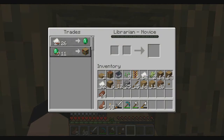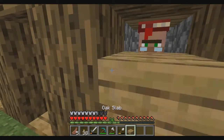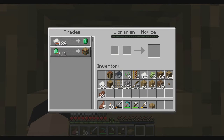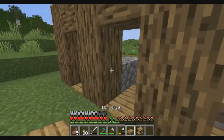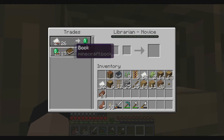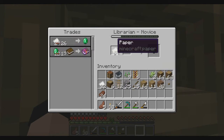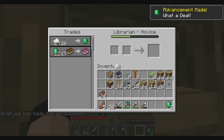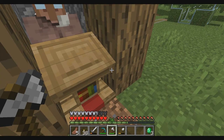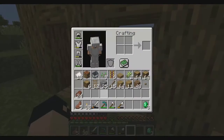I've decided to make this guy a librarian who will trade me paper for emeralds, but his prices are so high right now. Let me see if I can get one who has better trades for paper at a lower price. I'll take this out, wait for him to lose his job, put it back. For 12 emeralds — that's weird. I don't know why his prices are raised. Is it because I have a bad reputation in the village? But I didn't kill any villagers — it's strange.